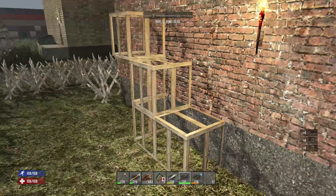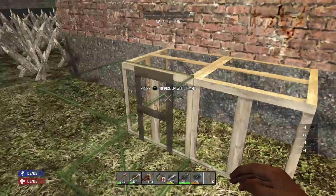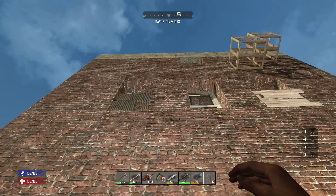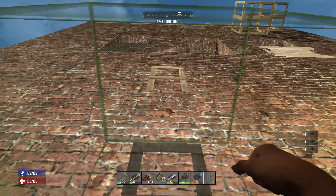If you ever have to cancel something you're crafting and need something right away, go over to the crafting menu - if you hover over it, it'll give you a small red X and you can actually cancel what you're crafting. What I'm going to do here is toss a ladder up to the top of my building so I can get up and down easily.